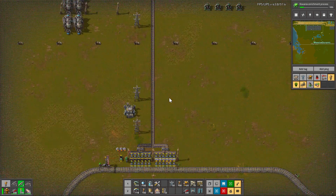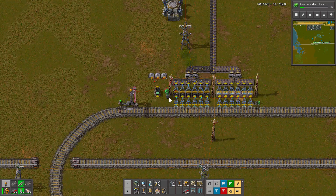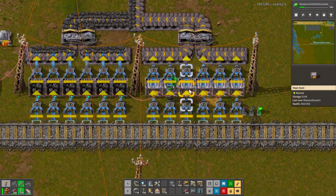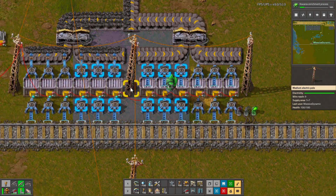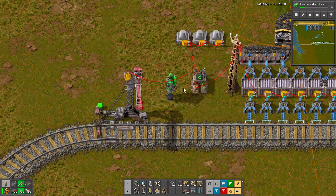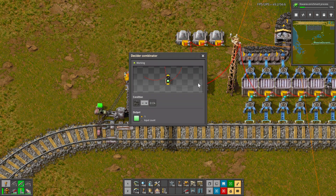So what you do is just take a wire — red or green wire — and wire all of the chests together, and tie all those into a power pole so that you can read the contents of the chests. On the power pole, right now I have 9,300 coal in these chests, and you send that into a decider combinator.